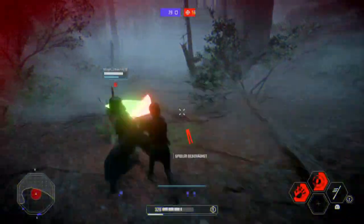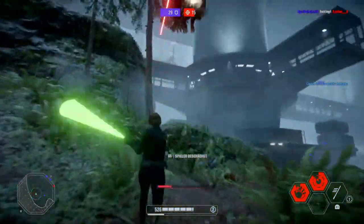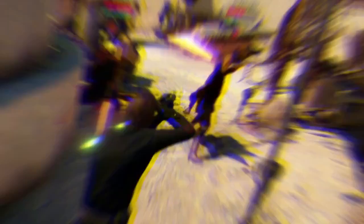Luke's jump is also very fast and high, so he can make good jump attacks — jump behind and hit your enemy in the air. This is pretty useful to finish off fleeing enemies who jump away from you.